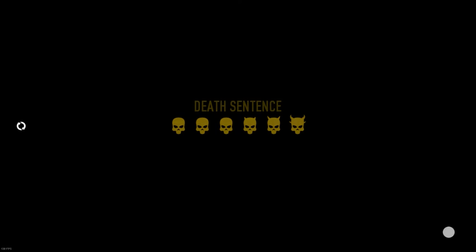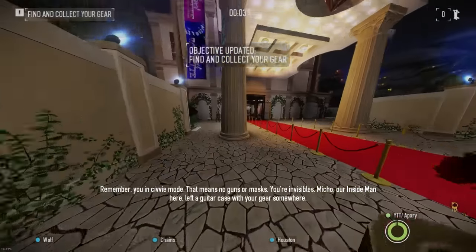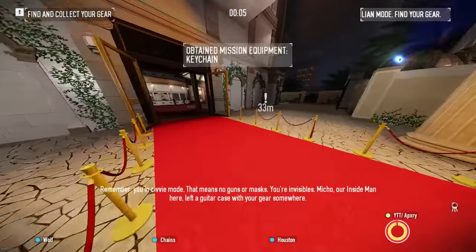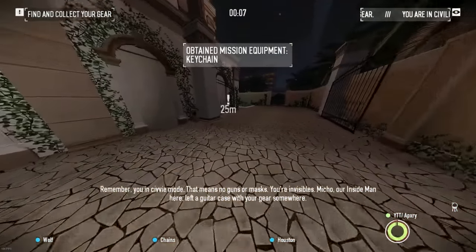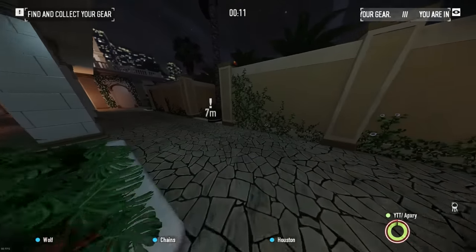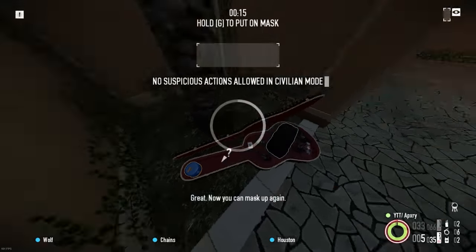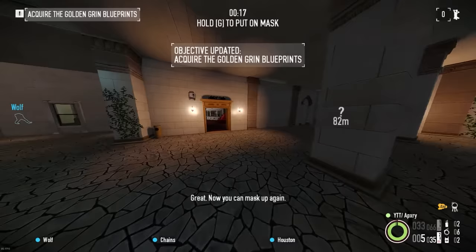Remember, you're in stealth mode. That means no guns or masks. You're invisible. Mikko, our inside man, left a case with your gear somewhere. Your gear is in that guitar case. Great, now you can mask up again.